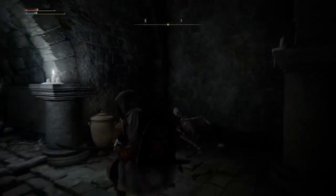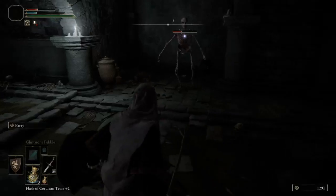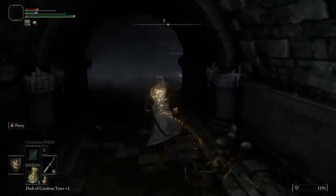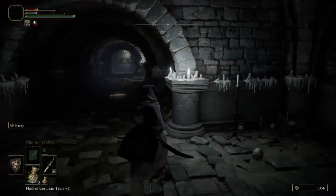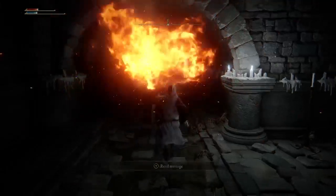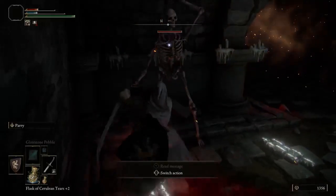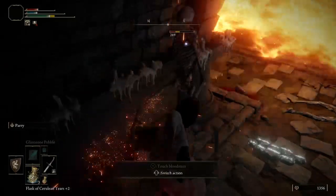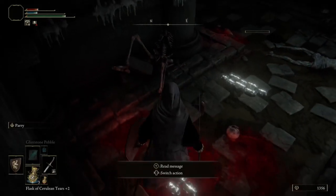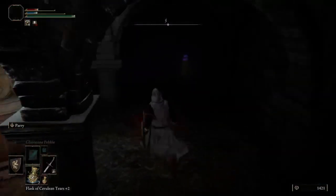Gonna be another skeleton over here. You gotta sprint to this alcove. It's close quarters, so I can't really use my spells.